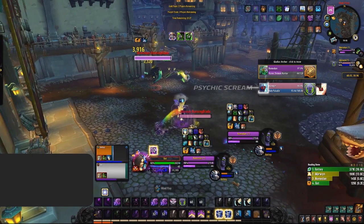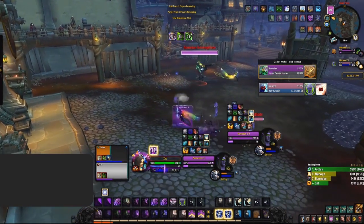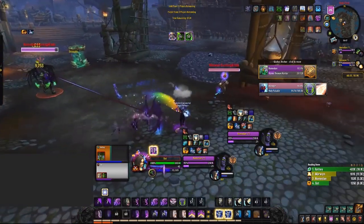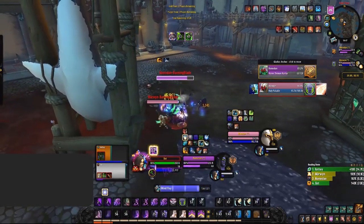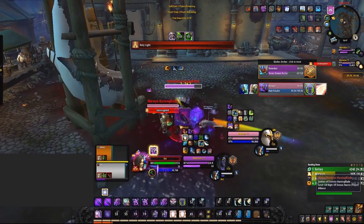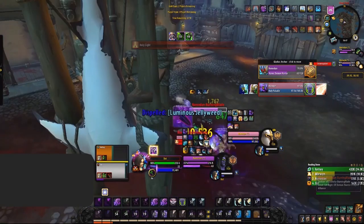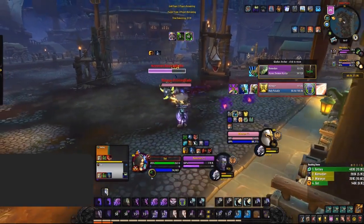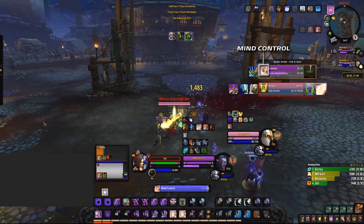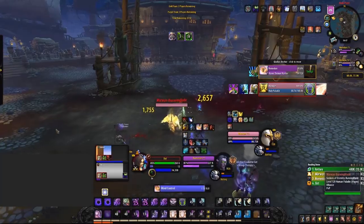Shadow priest has a lot of crowd control available, primarily onto the healer. It's best to delay your crowd control so it all syncs up, meaning you can combine a silence into a Psychic Horror into a Psychic Scream. However, take into account that in certain compositions or when making healer swaps, you may be required to silence the healer off a stun provided by your teammate in order to score a kill. When playing Mindbomb, always combo it with either CC from your team or your own silence, as healers can dispel it before it explodes, rendering the spell useless.